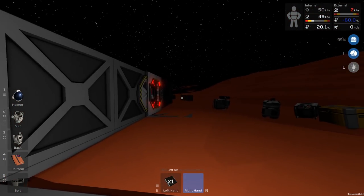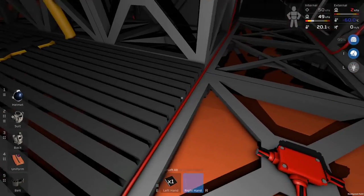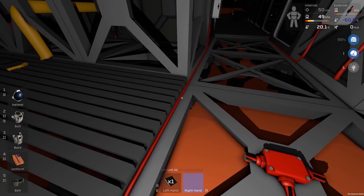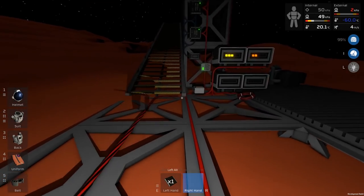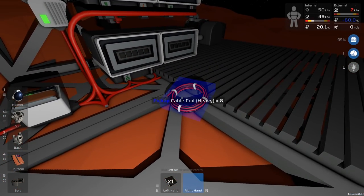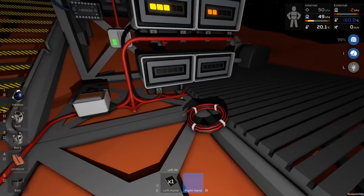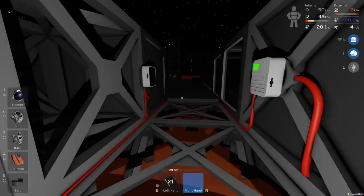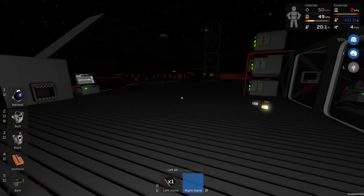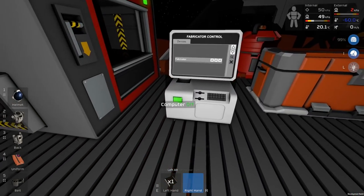I'm going to run a spine to here — one going that way, and the other one just feeding into this line after a transformer of some kind. I'll have another transformer down the other end. I'm just out of gold to make more heavy cable coil at the moment, so I'll leave it there for now. We can do most of the rest of the episode with regular cable coil.